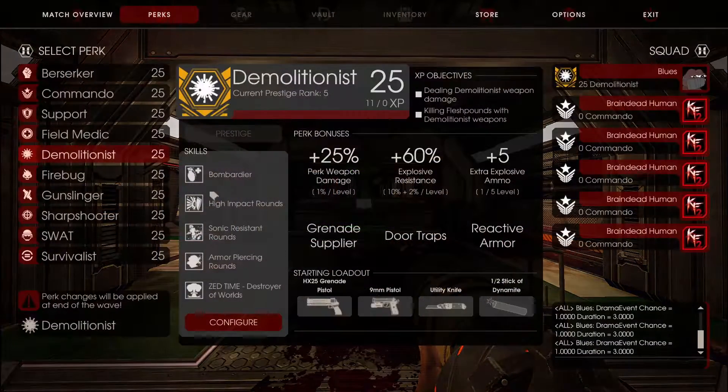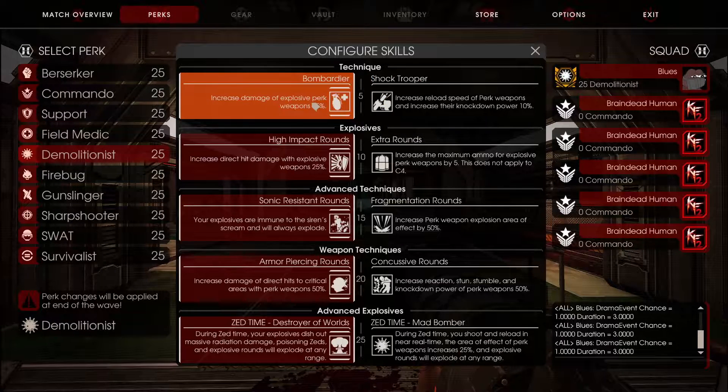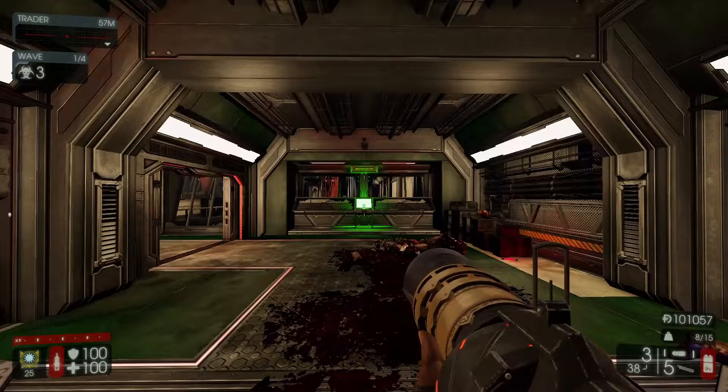With Shock Trooper, not too much changes. At Tier 4, you're always going to 3-shot decap Scrakes and Flesh Pounds. But if you upgrade to Tier 5, you can now 2-shot decap Scrakes, and still 3-shot decap Flesh Pounds. So no matter whether you're using Bombardier or Shock Trooper at Tier 5, this weapon is still really good — though Bombardier makes it extremely good.